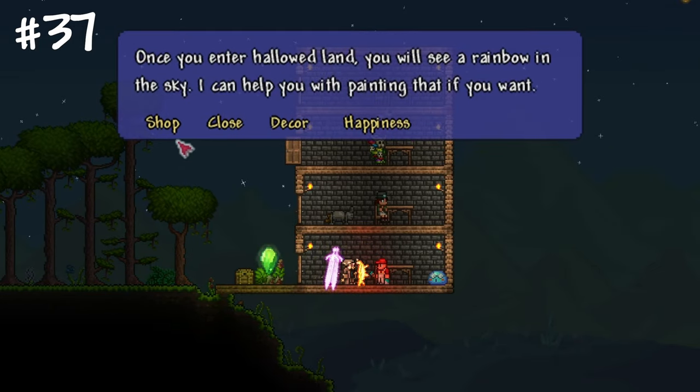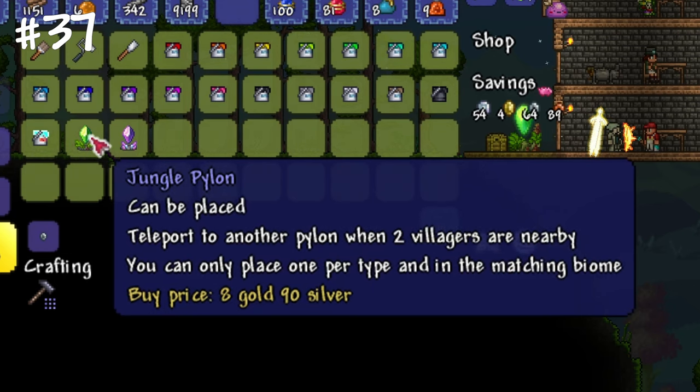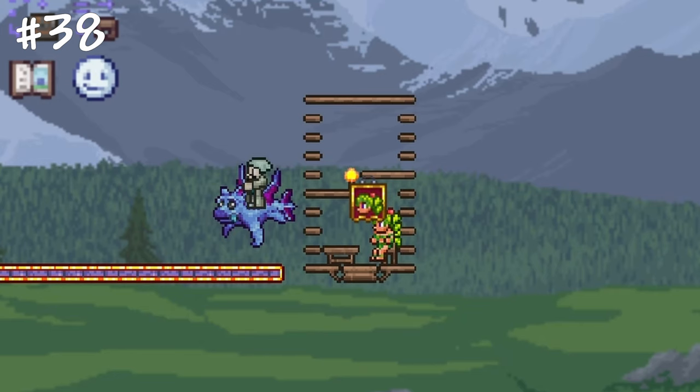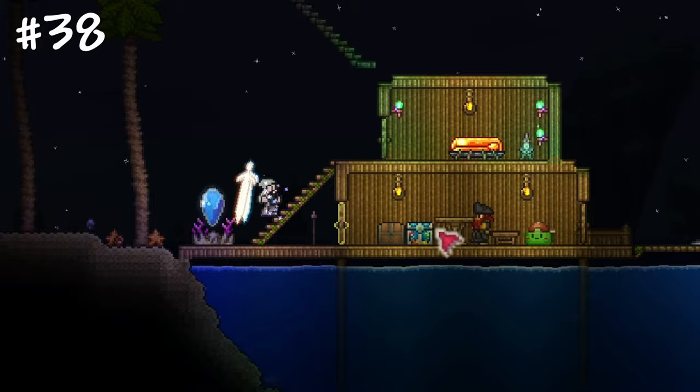NPC happiness directly affects their prices, so moving an NPC to a house he likes with neighbors he likes will result in discounts. While pylons require two NPCs to operate, slimes do count toward that limit and can also share the room with NPCs.